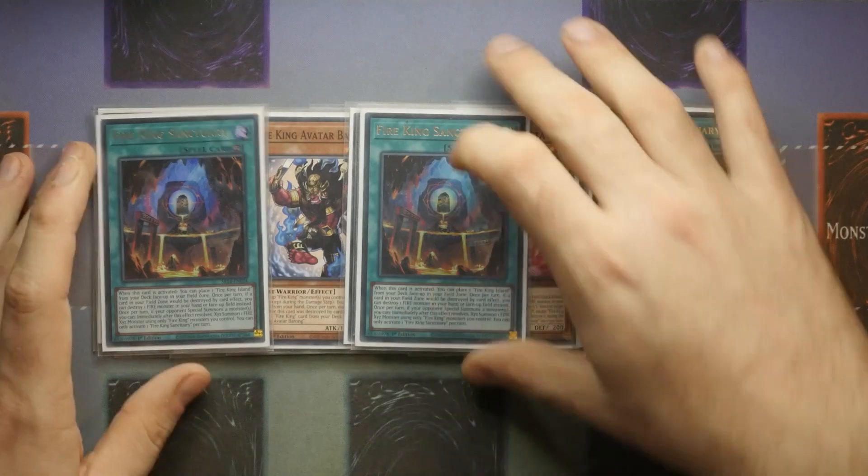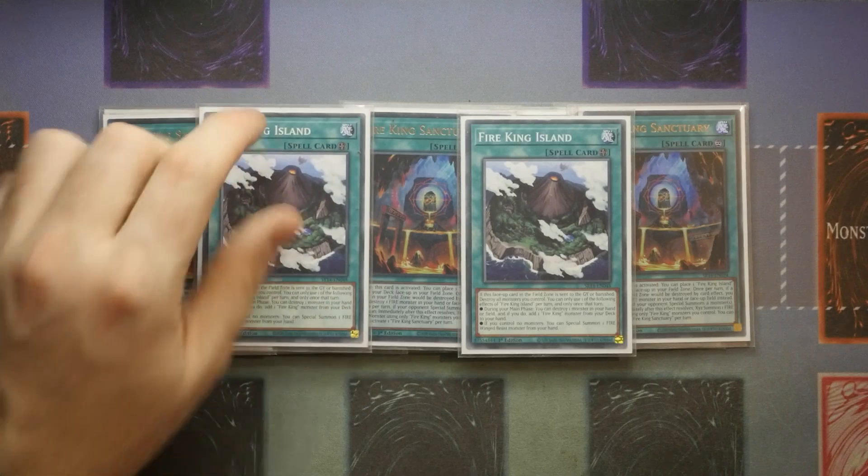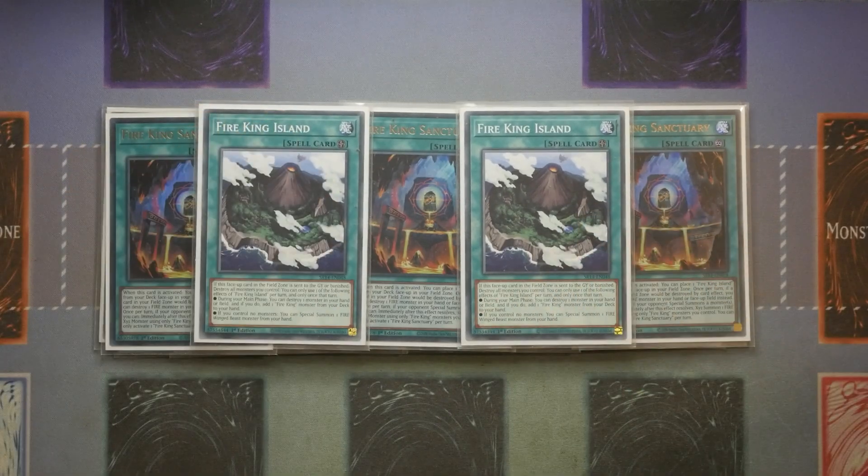We've then got triple Sanctuary. I've always contemplated cutting it down to two, but every time I go to take one out I keep it in at three and I always draw into it. You do have a bit of draw power in this deck which is really nice. The other benefit of Fire King Sanctuary is that, being a continuous spell, you can send it off the back of the original Sinful Spoils. What you sacrifice when you do that is the ability to XYZ summon during your opponent's turn and the protection ability for Fire King Island. The more people play Fire Kings, the more they'll target the Island, so you need to protect yourself with the Sanctuary. Two copies of Fire King Island is more than enough, though there are times when you'll wish you had a second.